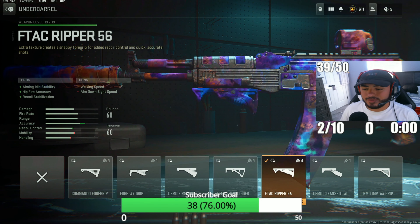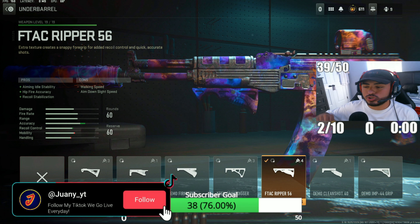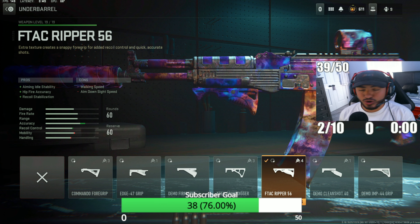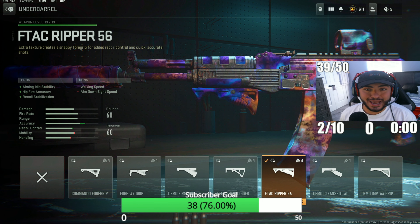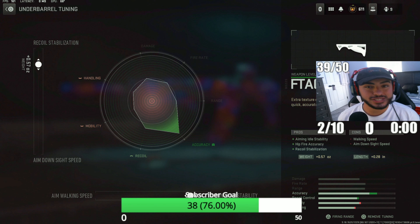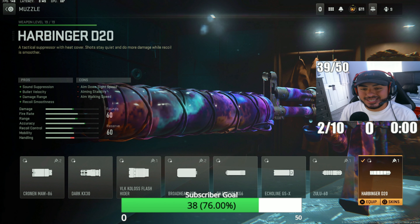This next attachment is very key for getting really good aiming stability, vertical recoil control, and horizontal recoil control — this is the F-TAC Ripper 56 underbarrel, my favorite for controlling any assault rifle in Warzone 2. For the tuning, make sure to put your recoil stabilization to 0.57 and your aim idle stability to 0.28.